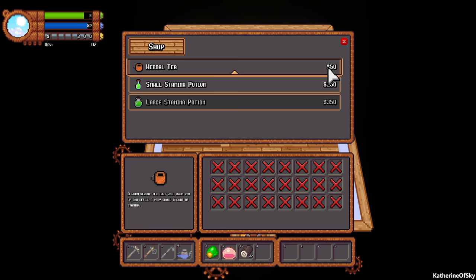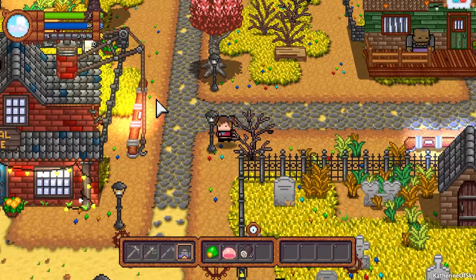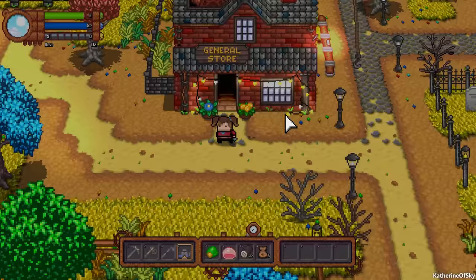There is also a clinic that sells stamina potions — herbal tea for 50 monies, which seems pretty expensive. Let's go back to the farm. Actually let's go buy some stuff first — our first order of business is making a lot of money. We have 300 left, so let's buy mutato seeds — as many as we can. They take six days to grow.